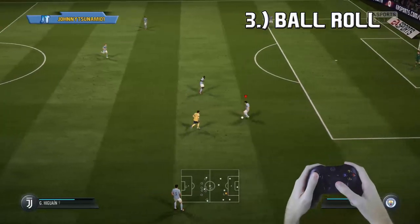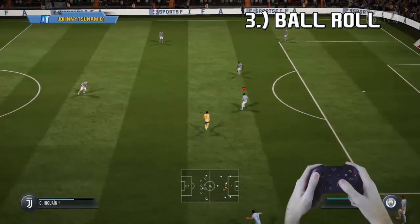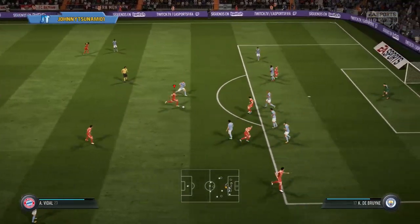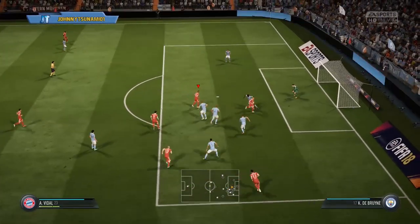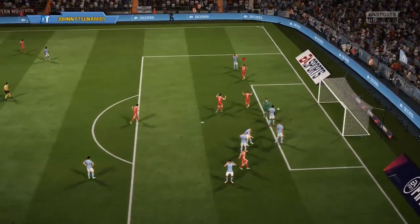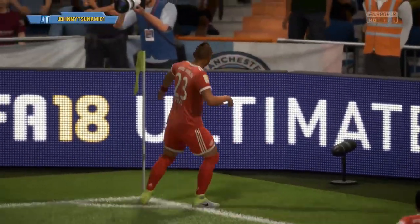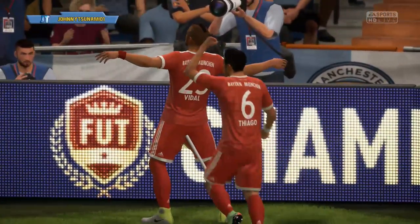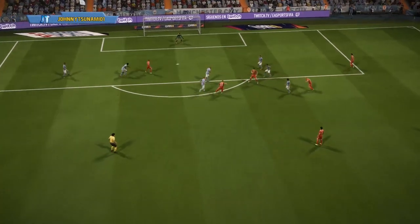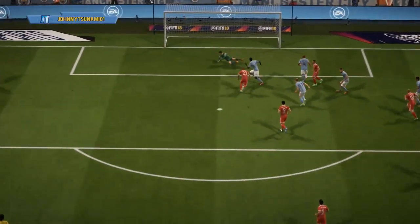At number 3, we got the Ball Roll, which is a simple 2-star skill move. All you have to do is hold the right analog stick to the left or right depending on which way you want to roll. This is the best skill move in FIFA 18 to use in the midfield — absolutely killer there. Use it with your midfielders and attackers to get up towards the penalty area. Confuse defenders by doing it twice — one way and then the other way, as you just saw with Vidal. Super effective.